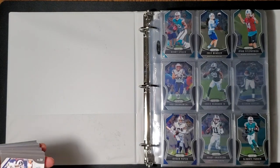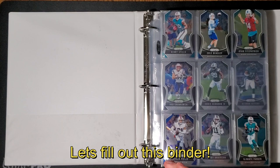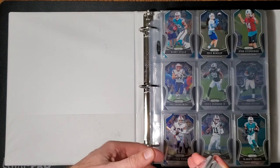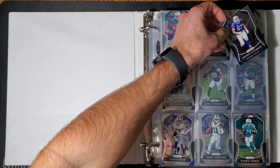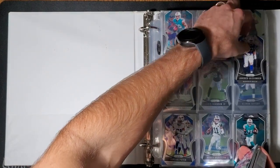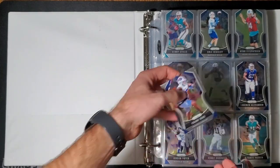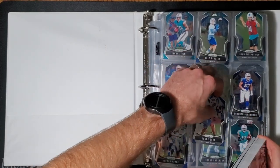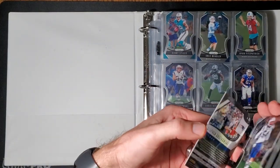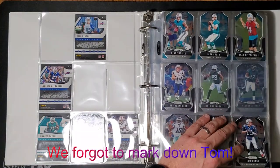All right, so I got a front pager. I got six... you gotta mark these down. Yeah, eight. 23 — we had 18 first.